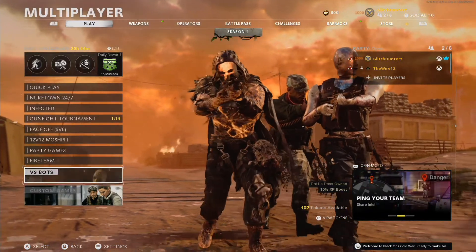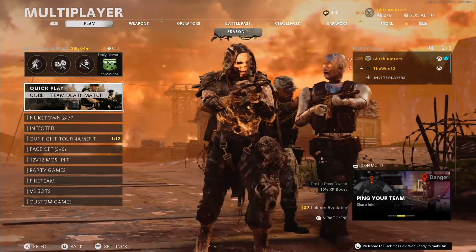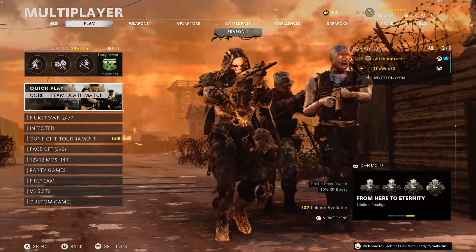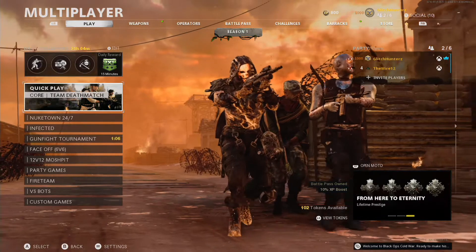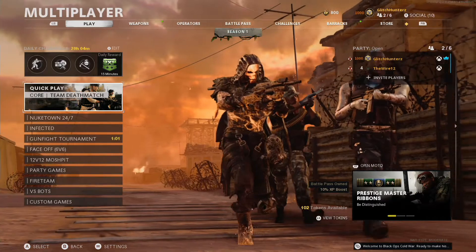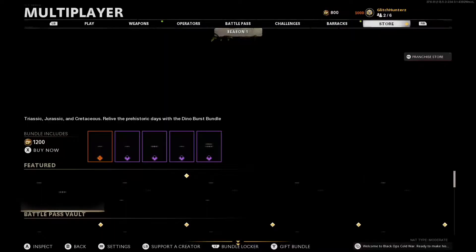Okay, so once you do that we can get right into the glitch. What we want to do is bring in a second controller and log it into the game. Now we want to go to barracks and go to theater.